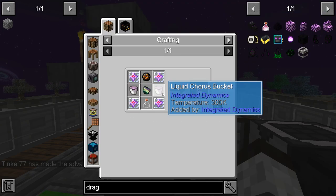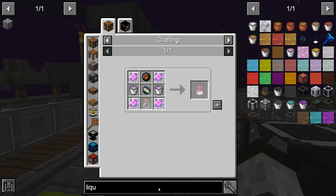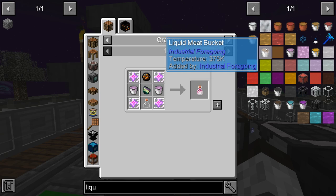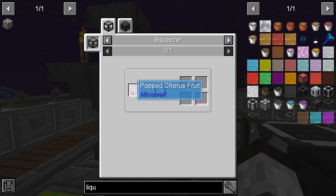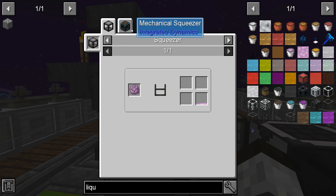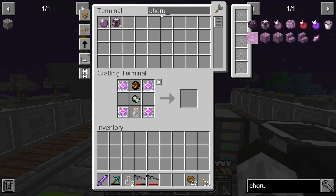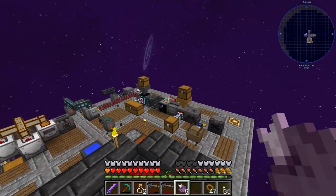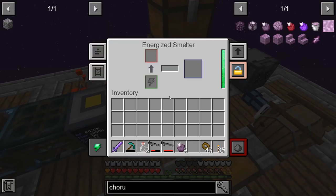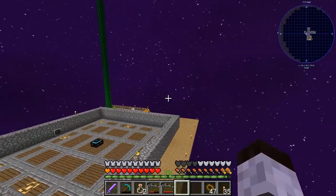We need a liquid chorus bucket, but it didn't come up — I can't seem to get there. Is there liquid chorus here? Liquid chorus is just popped chorus fruit in a squeezer. So we need to go back and get some more chorus fruit — popped chorus fruit goes in the squeezer.